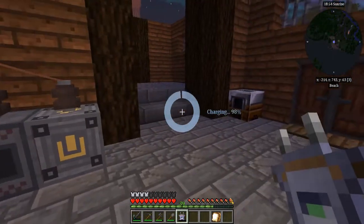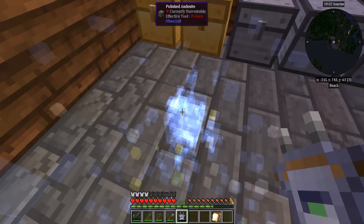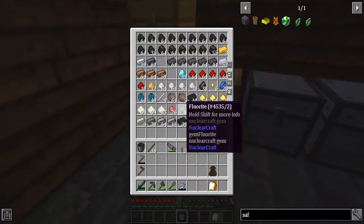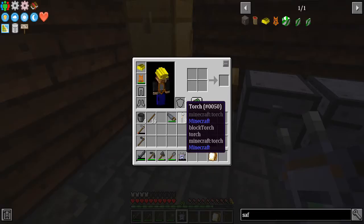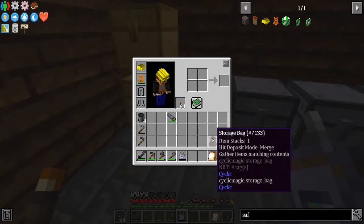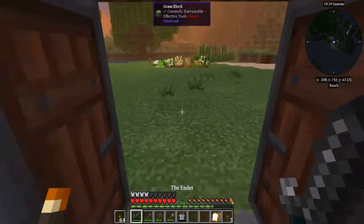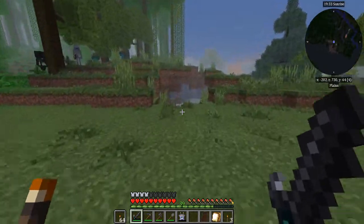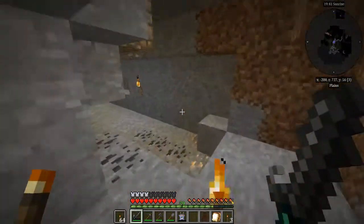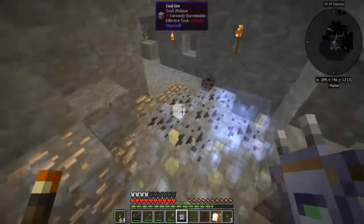Let's try this thing out now with the range upgrades — oh yeah, look at that! That is a mega vein right there. The blocks are kind of color-coded too, so let's get 16 of those, grab 16 charcoal, make a stack of torches, and I'll just keep that on me. Let's go check this out.